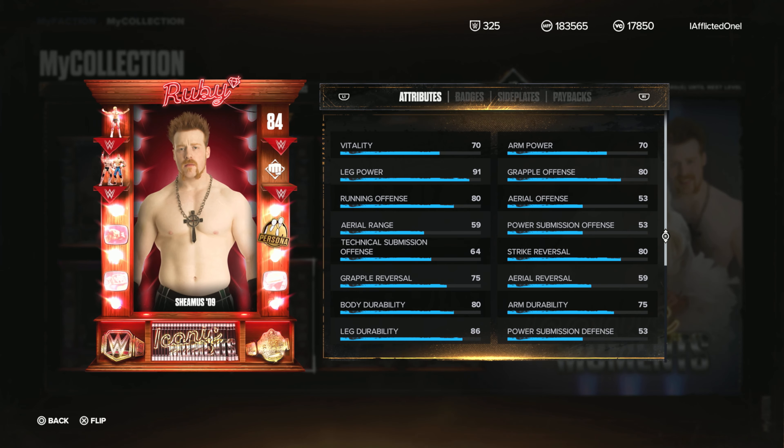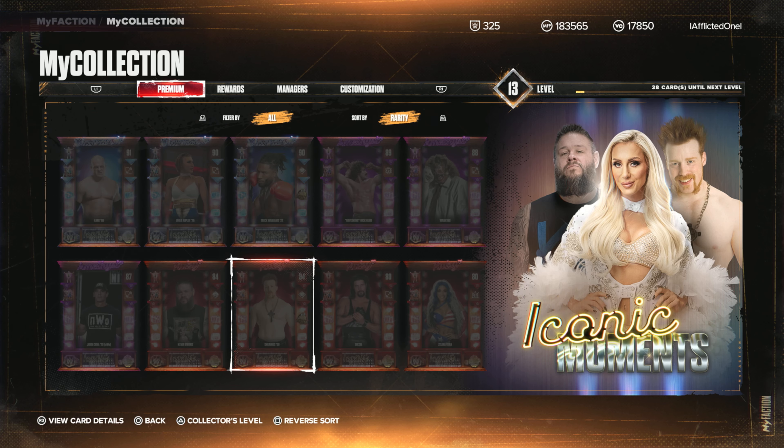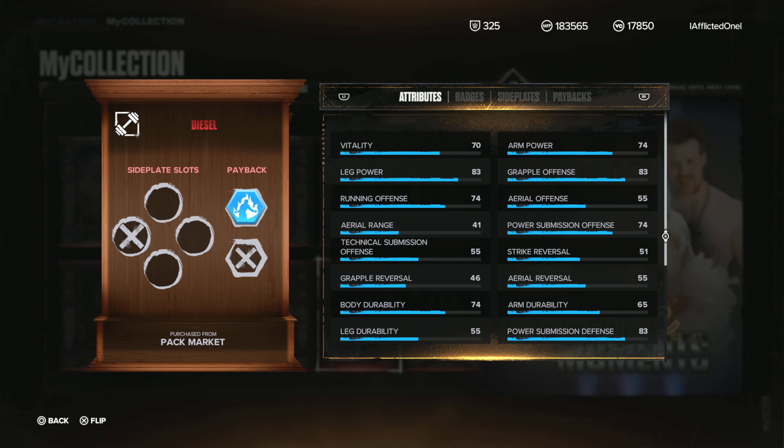We have Sheamus, which is a Persona. It does have Sting Like a Bee and Heavy-Handed, but again it's a terrible card for a Ruby. When cards like the Rocklands exist in the Ruby tier, these just do not even hold a candle to it.